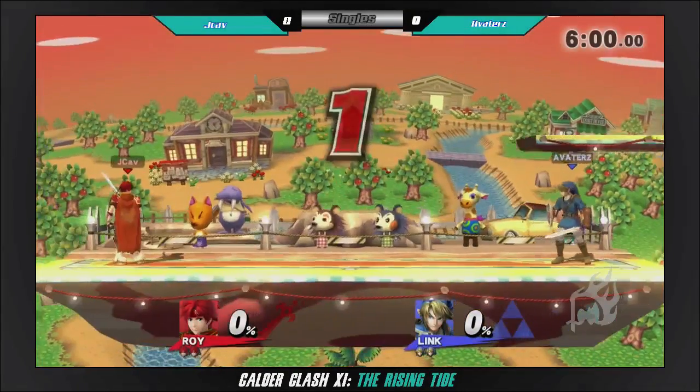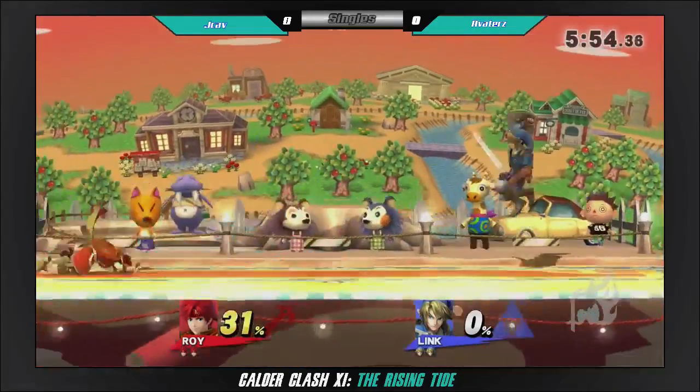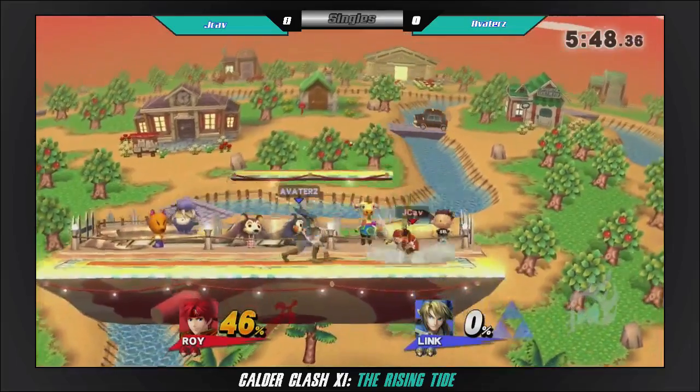Looks like we're jumping right in. Let's start with projectiles and an arrow. Grab and kill the combo — 30%, 31% or something. Roll behind, down smash.